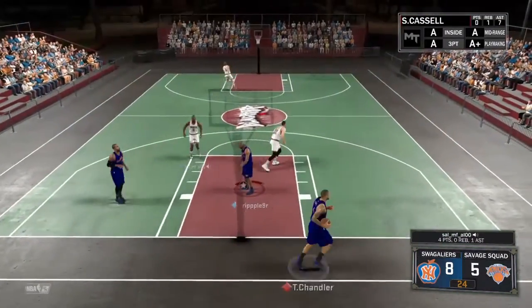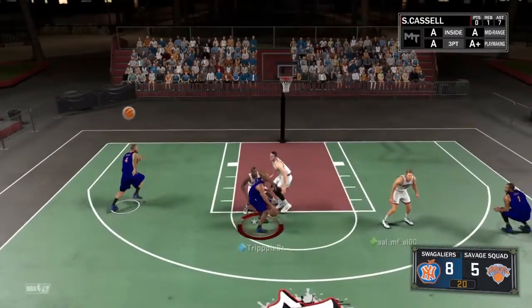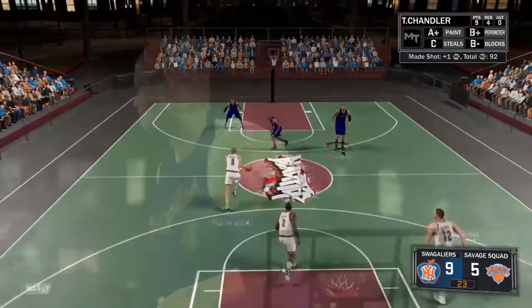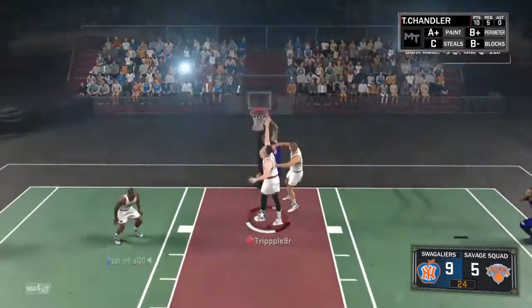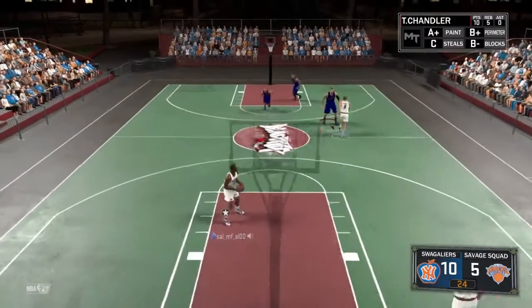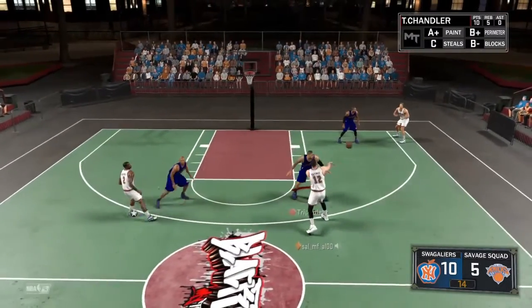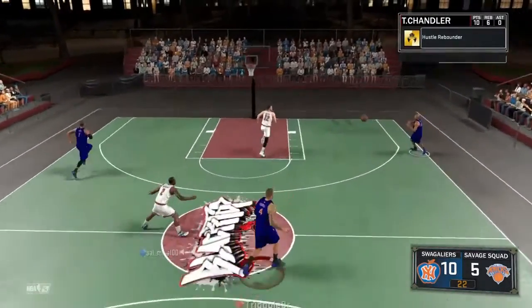My man flew out of bounds, what are you doing Tyson? But here we go — come on baby, I could do this all day, stop talking trash. Oh he's letting me in the lane — slam! You can't guard me. 10 and 5 for my man Tyson, killing it. Defensive stopper, love that card, love the badge. Hustle rebounder, we're killing it right now.